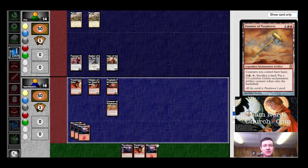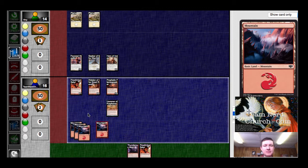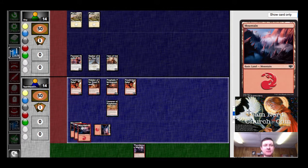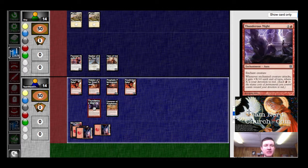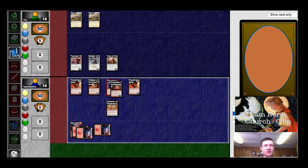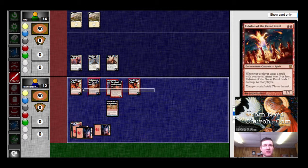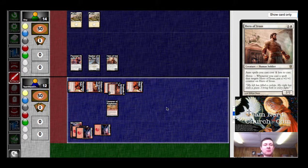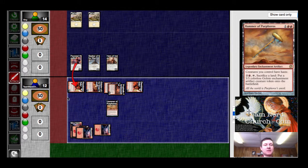So we get the mana to do whatever we want. I don't know what he has for two white. He could have Devouring Light, I believe, which has the ability to make me sack an attacking creature — it costs three, but you can use creatures for it. So I will send everybody. If he's got Devouring Light, I think I'm still in the game, probably not a favorite. And if he doesn't, then I just win.